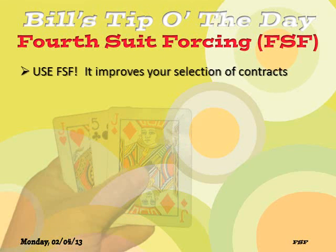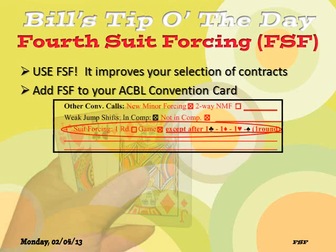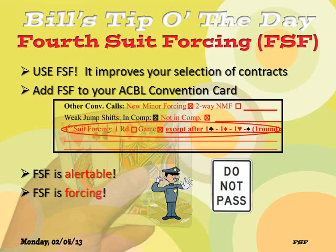In summary, use fourth suit forcing — it improves your selection of contracts — but don't use it indiscriminately. Use it only when it makes sense. If you know what to bid, bid it — that's what Marty Bergen says, and it's good advice. Add fourth suit forcing to your ACBL convention card; it goes under 'other conventional calls,' marked as forcing to game except after the one specific situation we covered. Remember, fourth suit forcing is alertable and is forcing. Let's find the right place to play — bid slowly and arrive at the right game contract. Good luck.